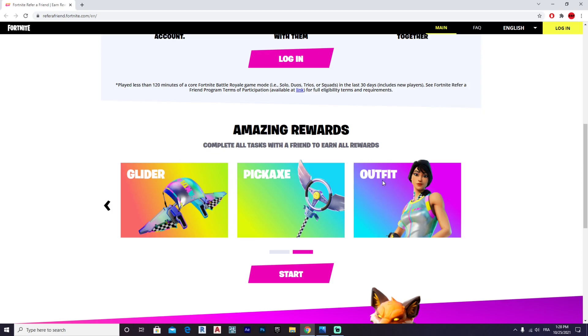And finally, for the skin outfit itself, you're going to have to gain 60 levels, so you have to earn 60 levels on your main account and your friend has to level up 60 times on their main account. Right now with punch cards you should get at least 8 to 10 levels easily, so that link will be in the top right corner for all the punch cards currently available.